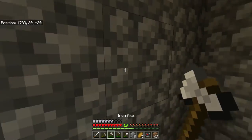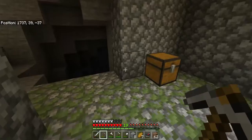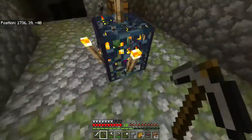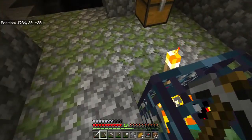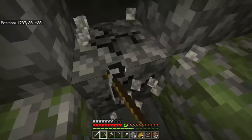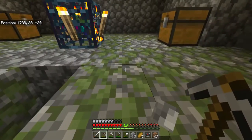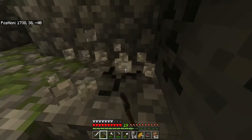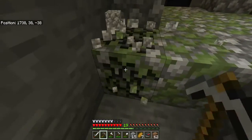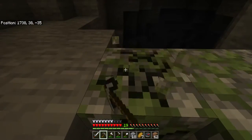The design will probably involve a cutoff here, with all water here, and then the water is going to push in and get into here. When it comes in here, the zombies will be moved down — I think it's zombies, whatever, yeah there's zombies — the zombies will be moved down to a section below the cave. This will all be walled off.